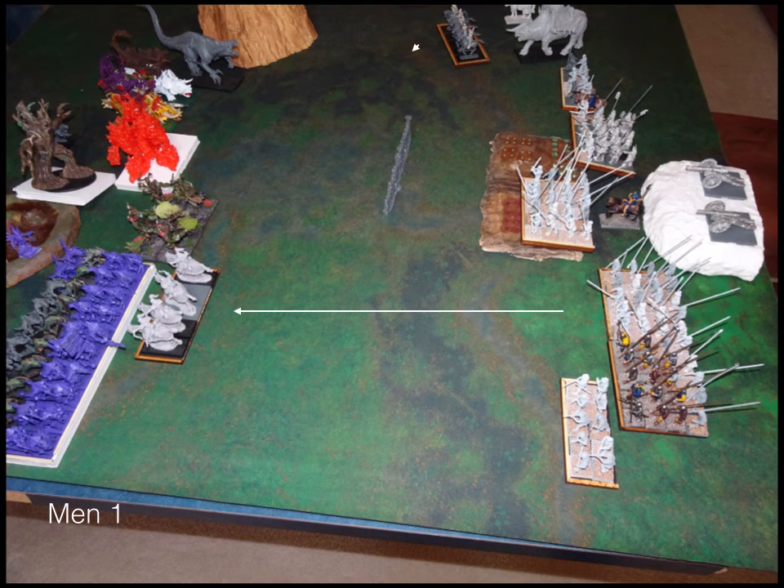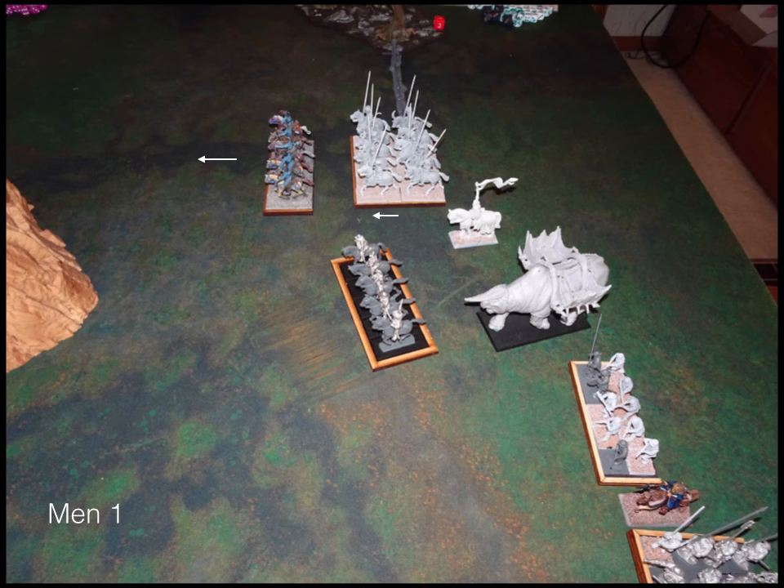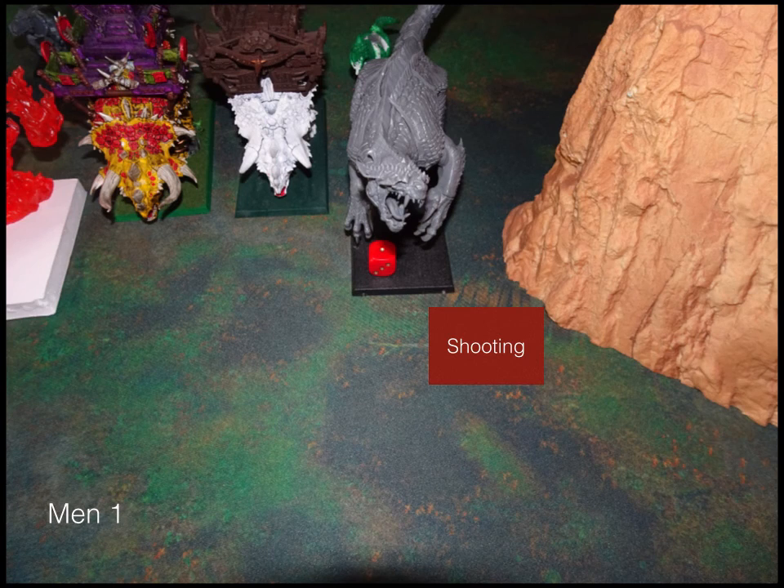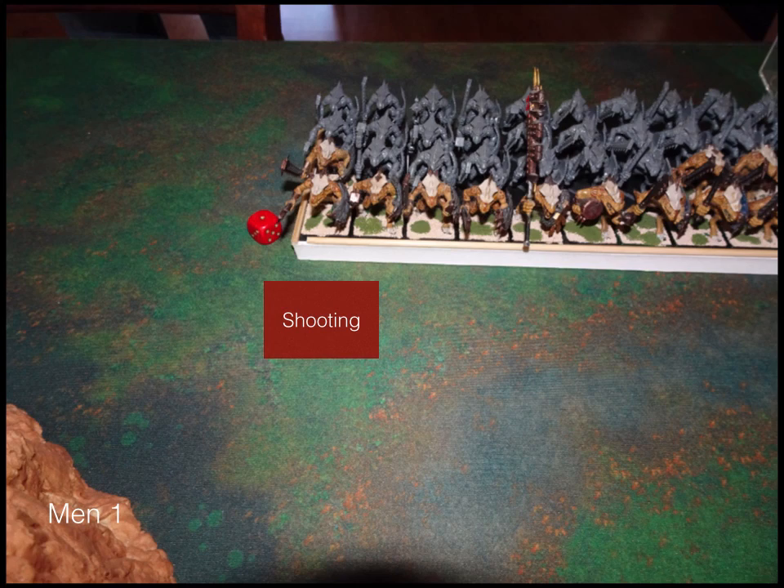Kingdoms of Men turn one: my chaff scouts fly up to get within an inch of the salamanders to hopefully slow them up a lot. Everyone else stays static on my right flank. My scouts move up, my knights move up, and a few people just reposition themselves, staying out of charge range. We start the round of bombardments — nothing too significant this round — a little shooting on the earth elementals, a little shooting on the carnosaur, and a little damage. Nothing significant.